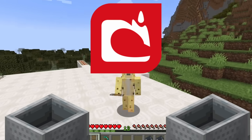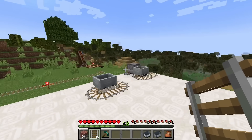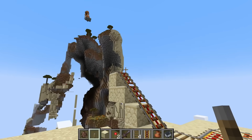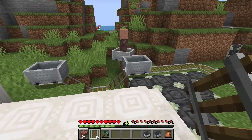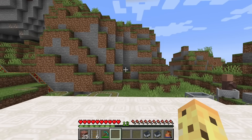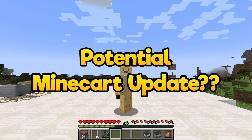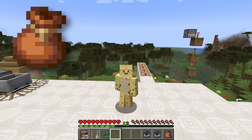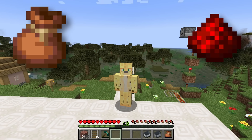Mojang have doubled down on the minecart, making even more changes to things like the chunky minecarts, lots of minecarts in the same space, as well as minecart jumping, and the way that minecarts handle small slopes. All of these changes raise questions which Mojang have answered regarding a potential minecart update. They've also made useful changes to the bundle, redstone, and the game more broadly.